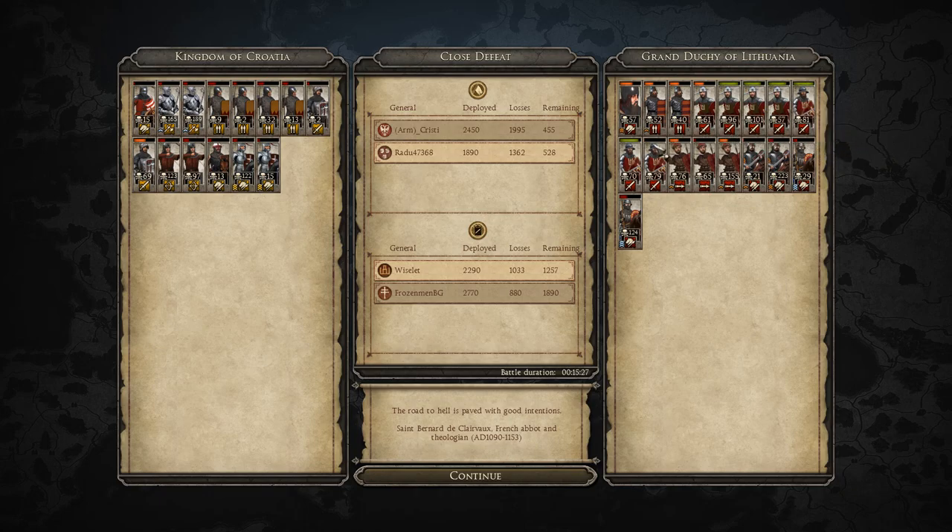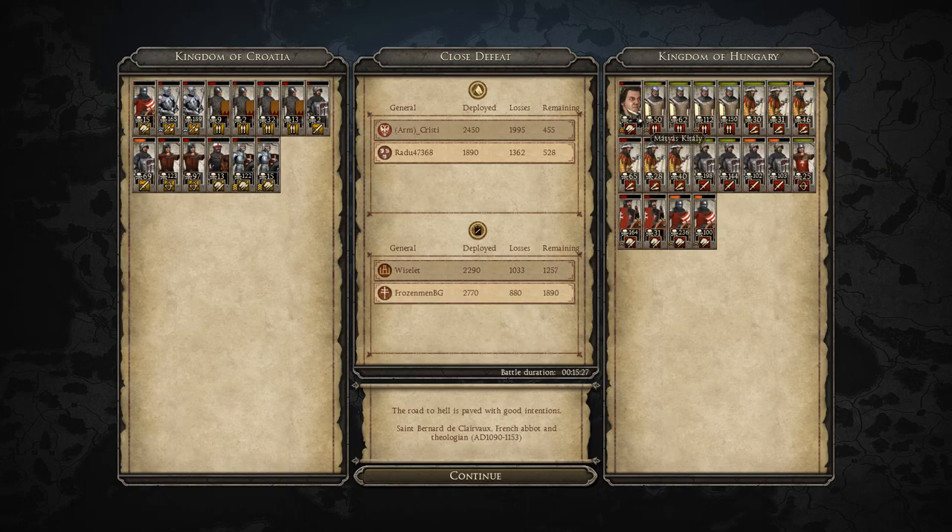Now the Kingdom of Hungary: general 245 kills, one of his Vlastella with 230, the other with 60, Servientes 164, swords doing fantastic at 198, 144, 102, and 103 — really well done. Spears one unit with 112 and one with 150 kills — wow, and they're really not even that damaged.